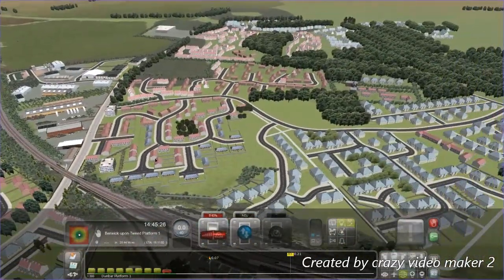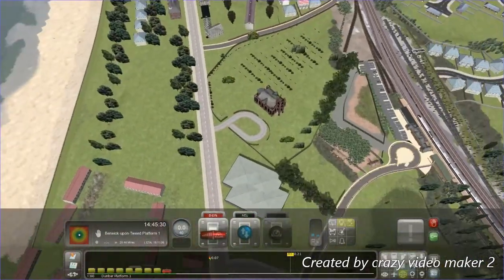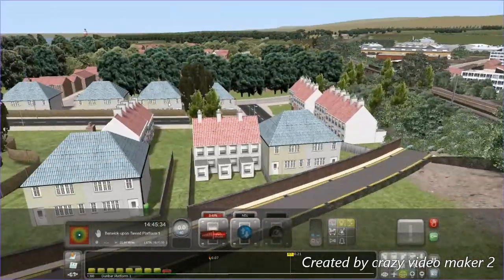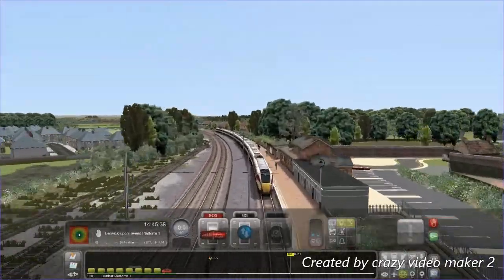Explore Dunbar — nice houses. I did it in the last video. Got a beach, this church, a few other houses, and a one-platform station.